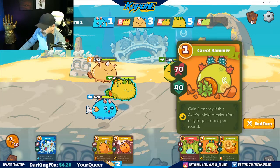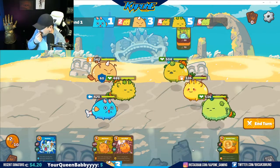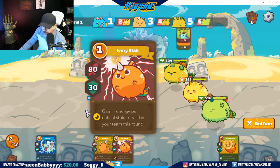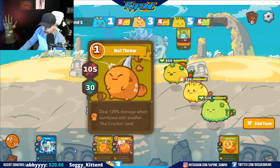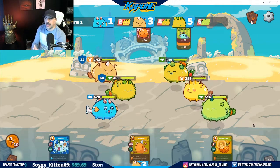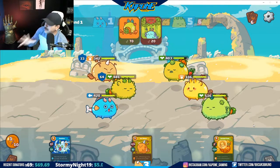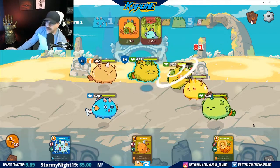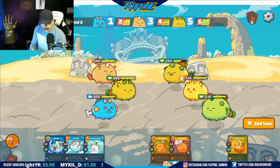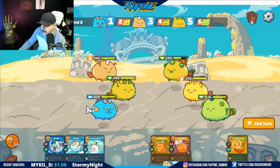Gain one energy if this axis shield breaks — it probably will break. Gain one energy, combo with the plant. Because that's the thing — you really really need to go for a critical hit. Energy management is very important from what I've seen so far. If you don't have the energy, you're not doing the damage. So I basically want to gain as much energy as I can, have a big hit on them and do the damage that way.